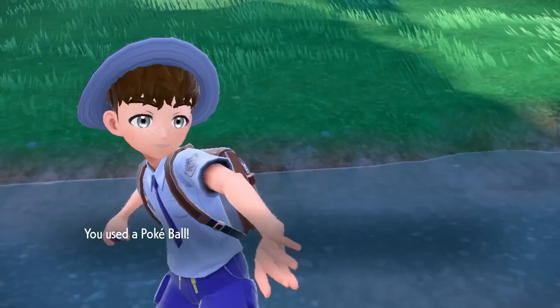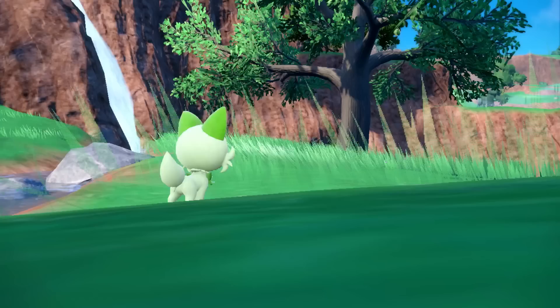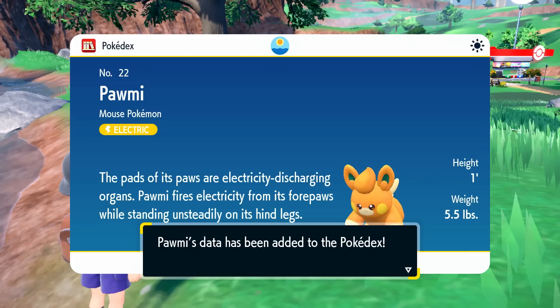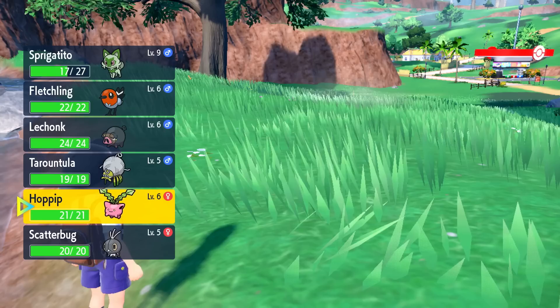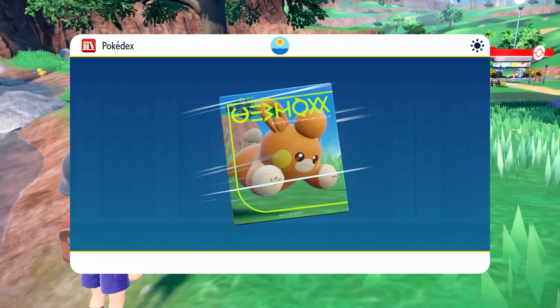Let's go ahead and capture Pawmi! I'll try a Scratch to start things off - nothing super damaging, we see how low we can get it. Halfway there already - pretty good - and they were caught off guard so they can't move. Let's throw a Pokeball and see what happens. The music's getting pretty funky and it looks like we got it - a brand new Pokemon! Pawmi is a Mouse Pokemon, Electric type. The pads off its paws are electricity-discharging organs; Pawmi fires electricity from its forepaws while standing unsteadily on its hind legs. We'll add Pawmi to the party and swap out Hoppip since we already have Sprigatito as a Grass type.